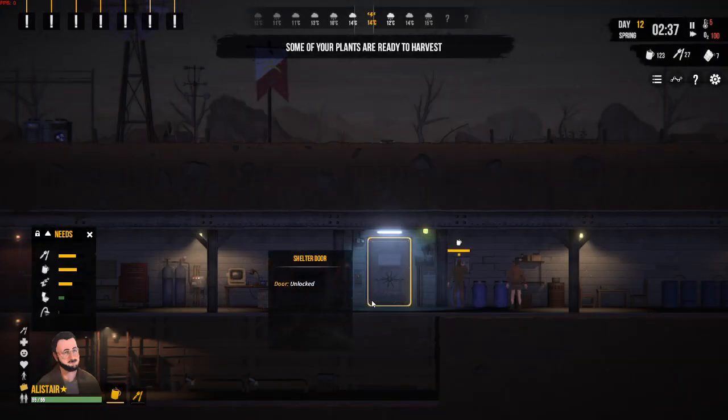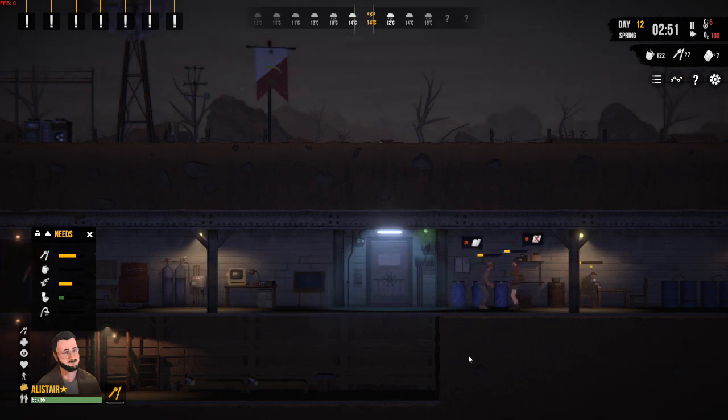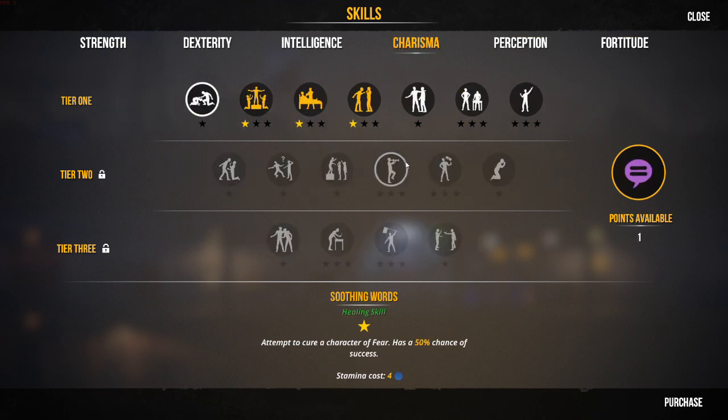It's a good all-round thing to have in your shelter to skill your guys up, especially as we want to send Janet out at some point to face that nemesis of hers. Here is Alistair's skills. We've got an additional charisma point.